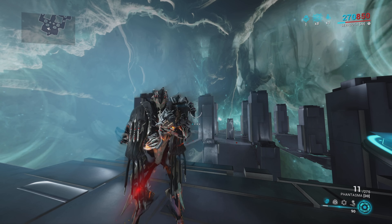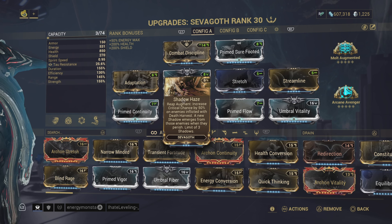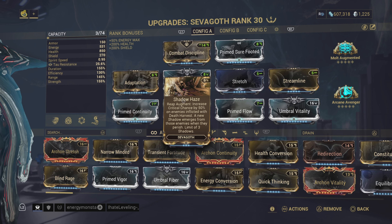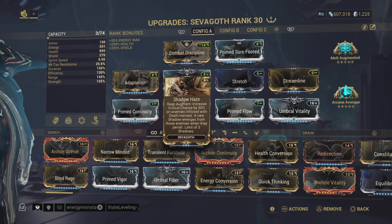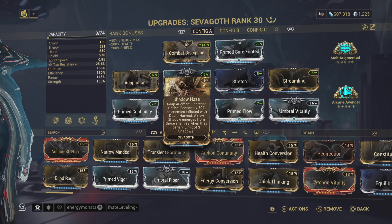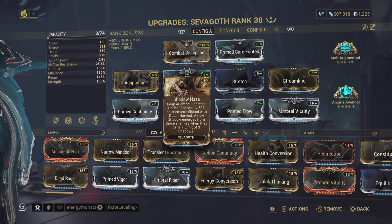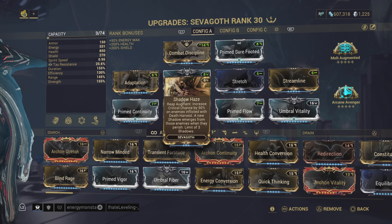During the Echoes of D'Viri update, DE released a couple new augments, one of them being for Sevagoth's 1. It reads: increase critical chance by 50% — that is an additive flat rate — to enemies inflicted with Death's Harvest, which is the debuff that his 1 adds. When you kill an enemy, a shadow emerges, debuffing other enemies around them without you having to recast it. The limit is three — you can have one that you cast and up to three more that come out of dead enemies.